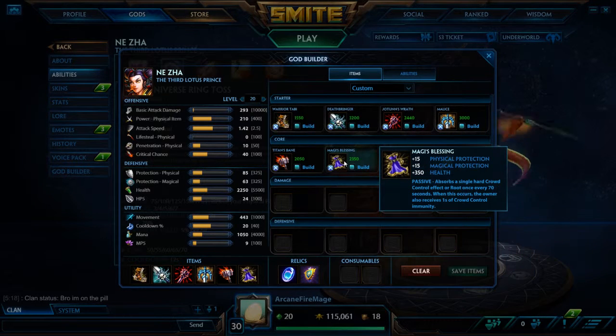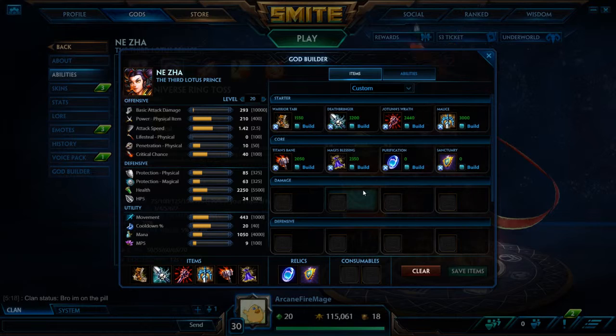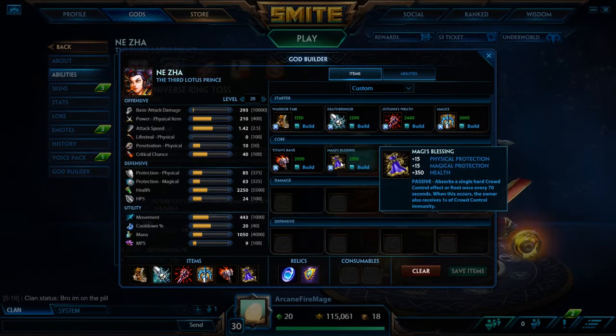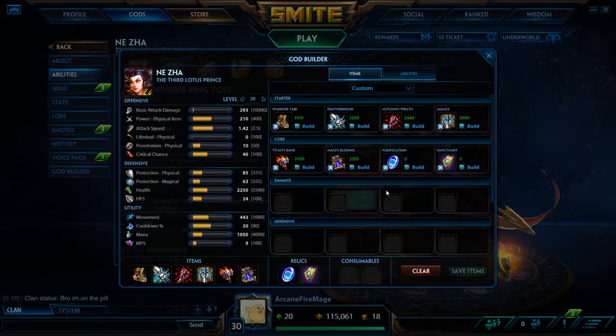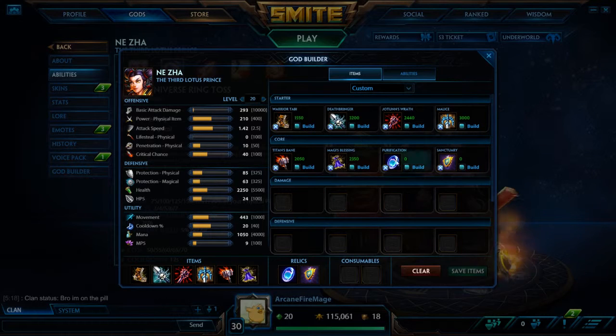Next we've got Magi's Blessing. Basically, once you get these first five items, you win — you're going to be doing ridiculous amounts of damage. This last item is just for if you get way ahead: get some defense and a really nice passive for absorbing CC. For Relics we've got Purification Sanctuary, pretty much standard stuff there.